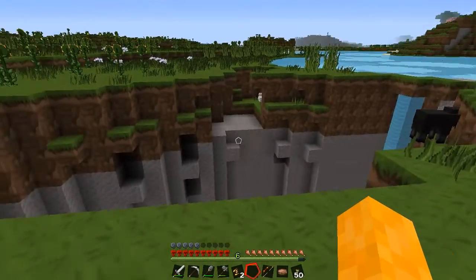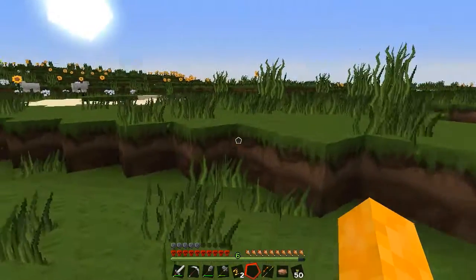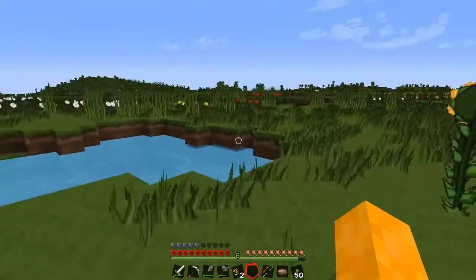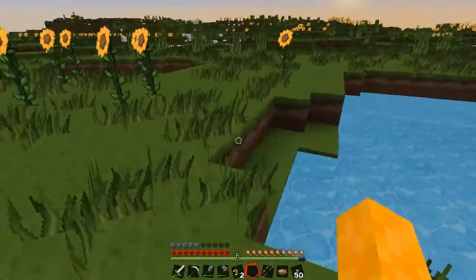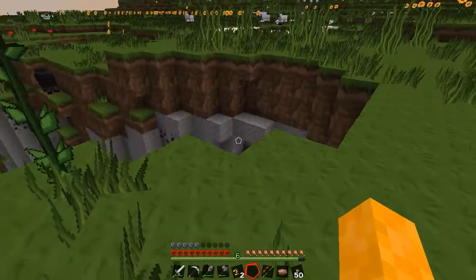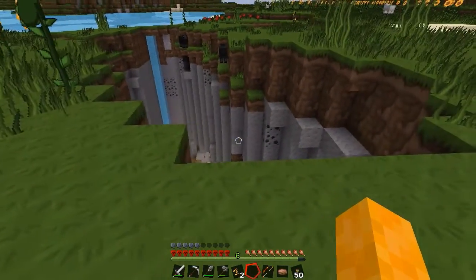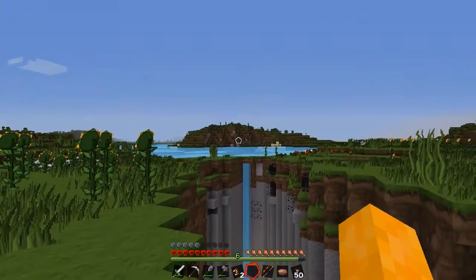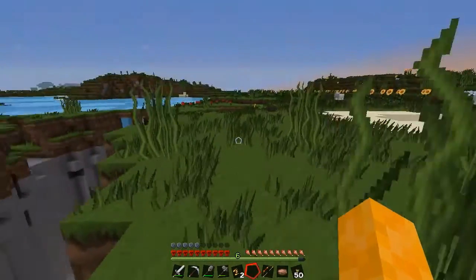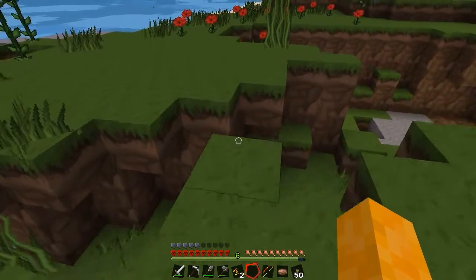We could bridge over here and use both sides, or use this area around here — there's a little lake and this is the other side of the ravine. I could also just line the ravine with cobble walls. It's getting dark again already — I didn't even take that into consideration; I should probably get down again.